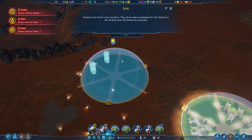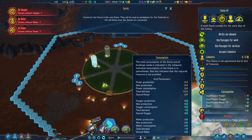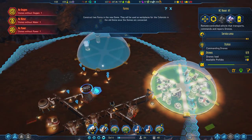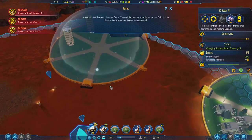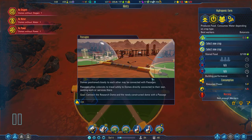Construct the two farms in the new dome for workplaces — this thing is not powered or connected yet; they'll tell us how to do that next. The buildings are in place. Domes positioned closely to each other may be connected with passages. Passages allow colonists to travel safely to domes directly connected to their own, seeking work or services there.